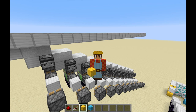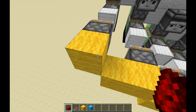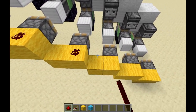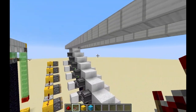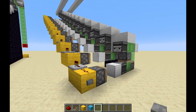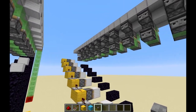Now we will put in some redstone to power all these pistons, which will trigger all the observers activating the flying machines. We do this by placing blocks behind the piston like this, one to the side, behind, and one to the side, until you get to the top. Then place a redstone dust on every block that's behind a piston, and for the remainder blocks add a repeater. By using a temporary button we can see if the flying machines actually work — and yes, everything worked.